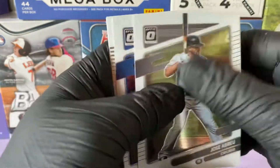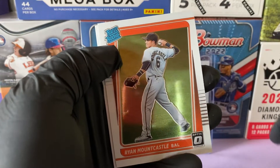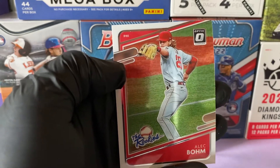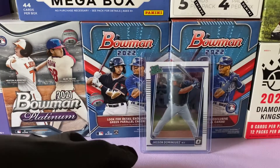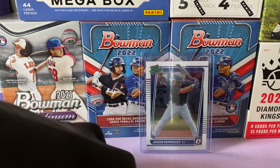We have a Jose Abreu, Miguel Cabrera, a Ryan Mountcastle rated rookie, and an Alec Bohm. The rookies — nice one there. No luck on getting any autos or numbered cards, but we did hit a good prospect.